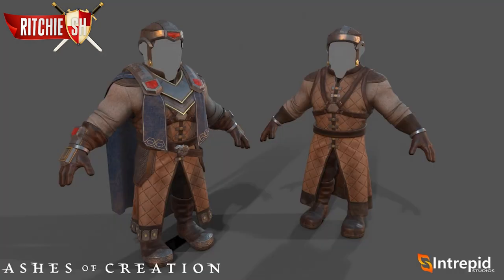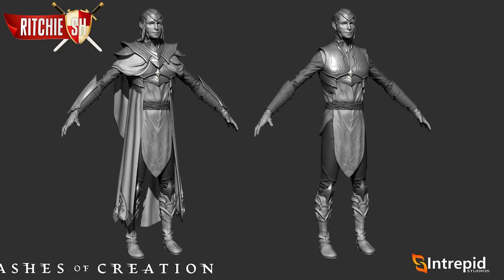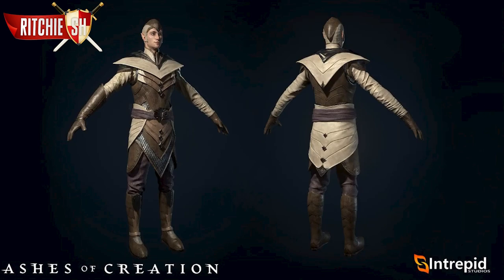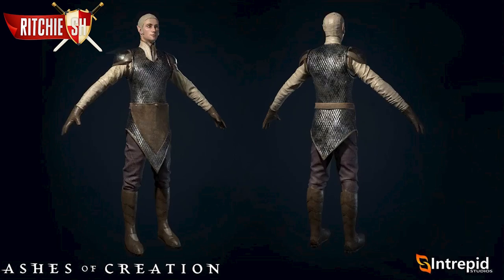While the saddle shown is just a cosmetic skin, actual saddles will have various stats such as increasing speed or mitigating incoming damage. Lastly, we got to look at some gear, showcasing dwarf, elf, and human armor sets. We've already seen lots of gear in previous videos, but this continues to showcase the amount of effort going into armor, as it is a very important part of the MMORPG genre, and I personally will take all the dwarf content I can get my hands on.